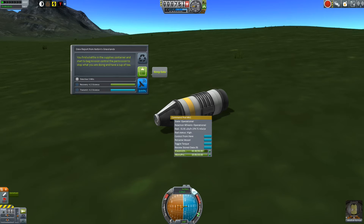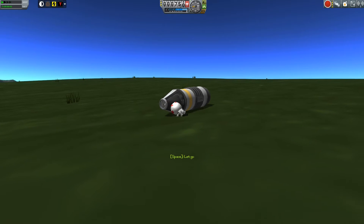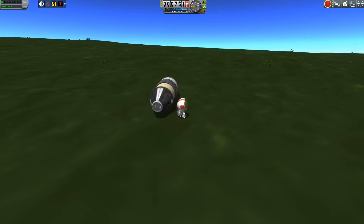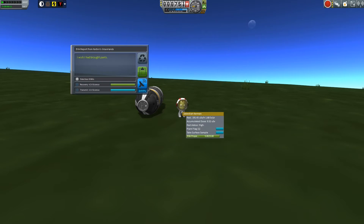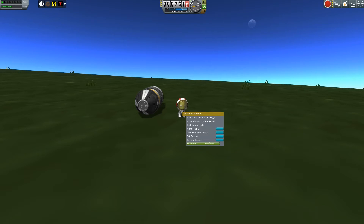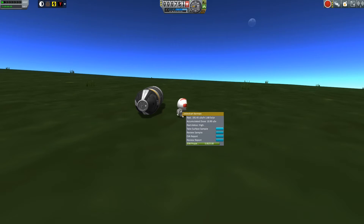Basically, I hate the stock aerodynamics. I also don't consider the game to have enough parts variety. I like that some mod parts packs have always had one size step bigger than what you can get with stock. Squad released their 3.75 meter parts in 0.23.5 for the asteroid redirect mission, and KW Rocketry recently released five meter parts — so mod packs are always kind of one step ahead in terms of how big a thing you can throw into space. I've always liked that, and the variety is nice.